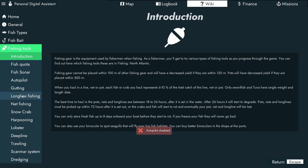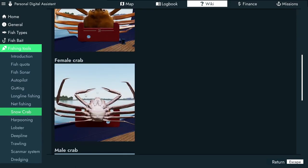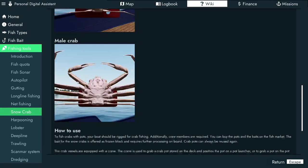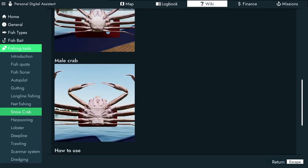Let me have a look at the fishing tools. Snow crab, blue vessel — yeah, everyone knows that. So the female crab has a kind of circular body and the male has a different shaped one. I don't think it tells me on here how long to leave the pots.